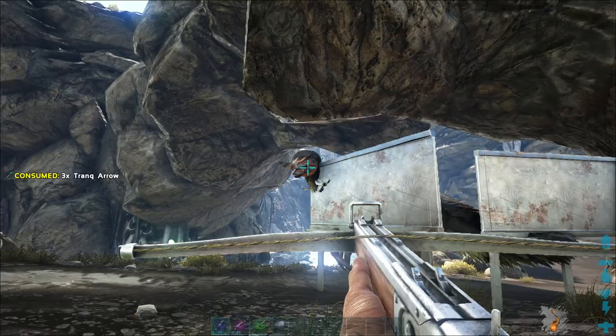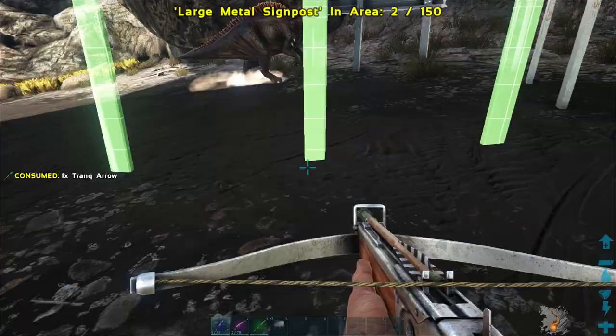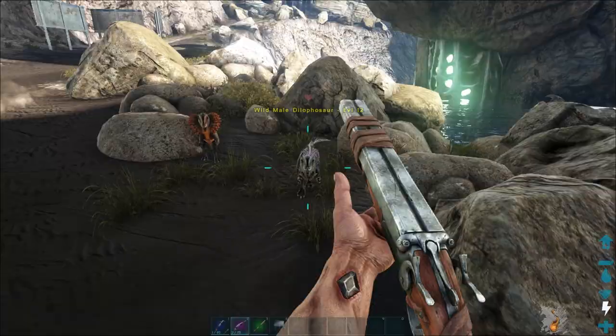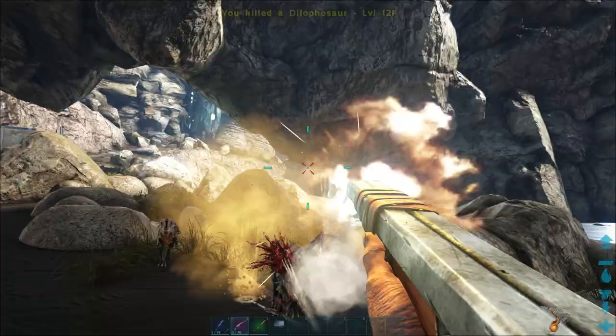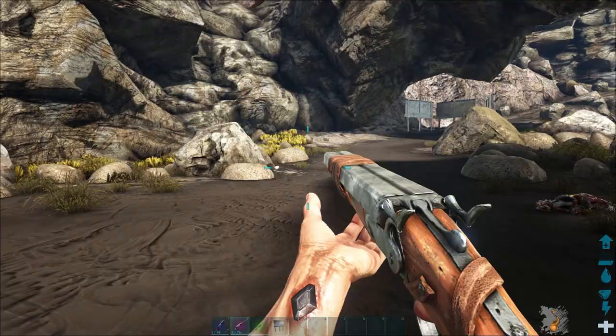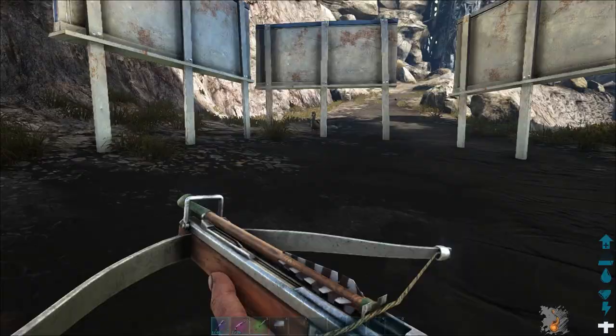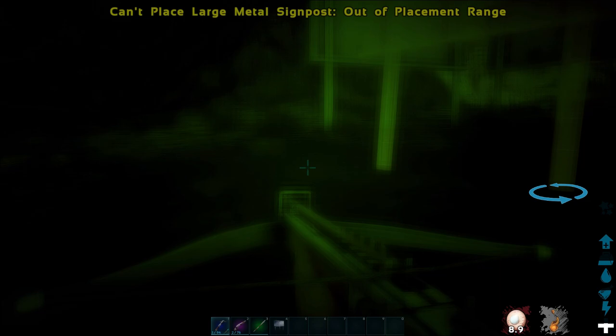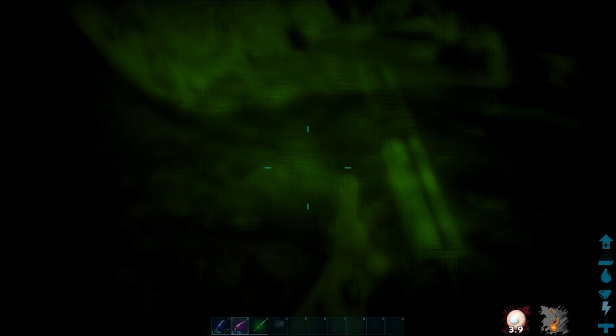Let me quickly put that there. I can leave it and wait till it comes and then trap it in here. Here it comes, here it comes - run! The good thing about using signs is we can get under like this. Take that - and it's stuck. I can get around here. It is now trapped.